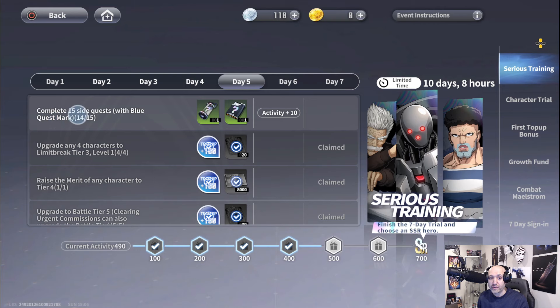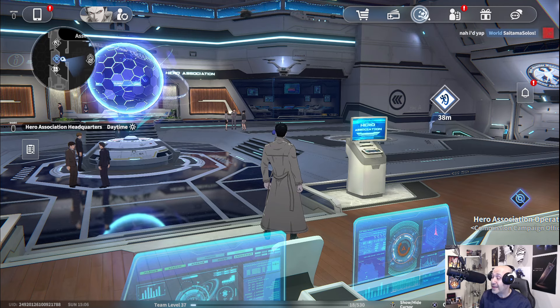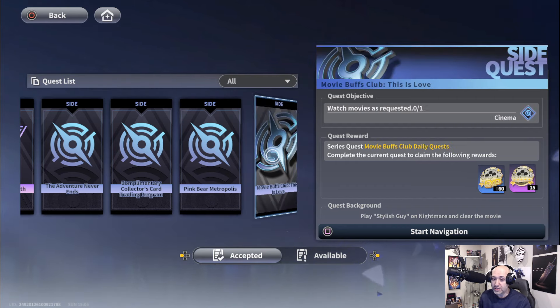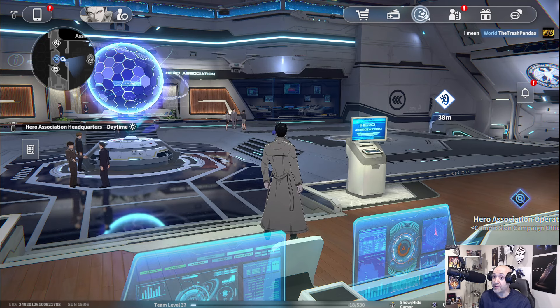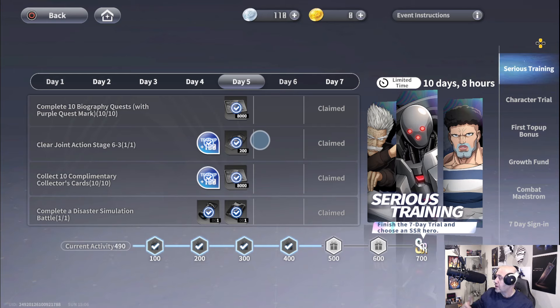Complete 15 side quests with blue quest markers. The quest markers have to be from NPCs that are not dailies. Daily side quests here, for example, will not count towards that — for some reason they just don't count. It has to be characters you meet in the field during exploration or even in the hero association, as long as they have a blue exclamation mark on their head — that's a side quest.